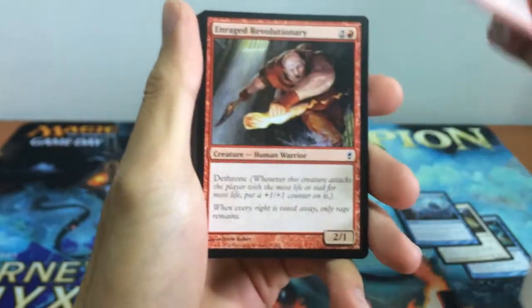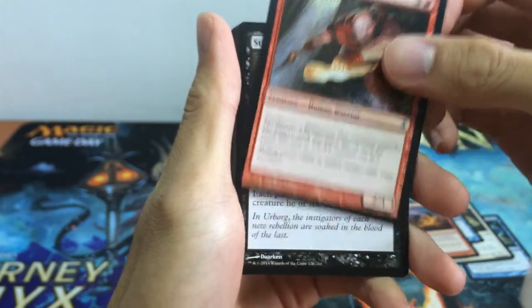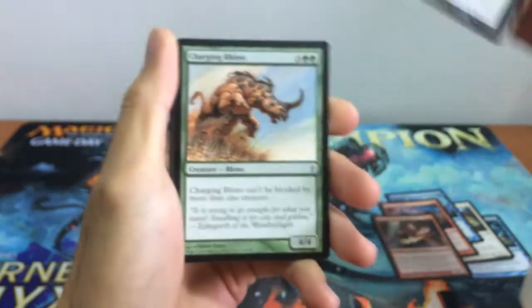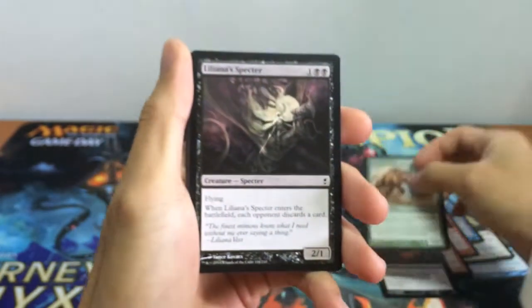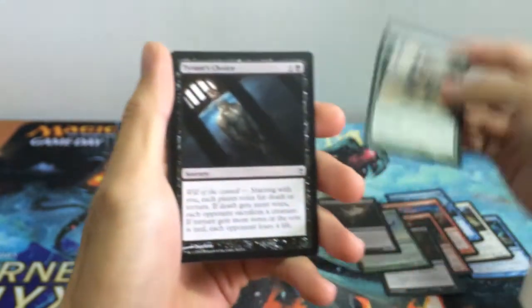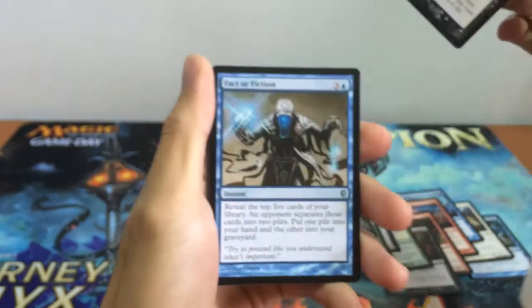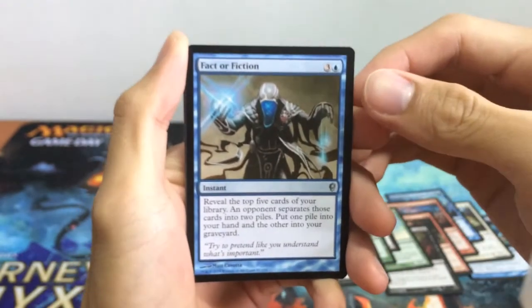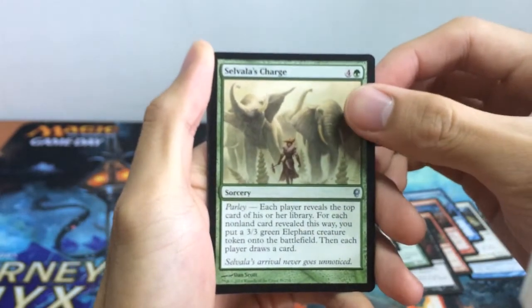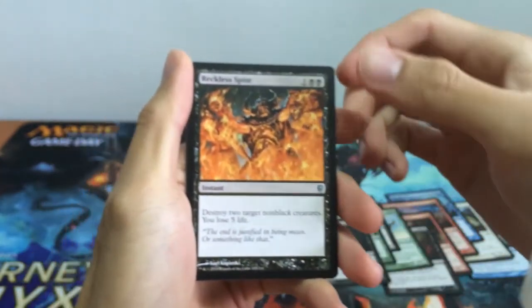Rap in Flames, Enriched Revolutionary, Stronghold Discipline, Charging Rhino, Liliana Spectre, Provoke, Tyrion's Choice. We have our first Fact of Fiction — pretty cool. Surveillance Charge, Wrackless Bite.